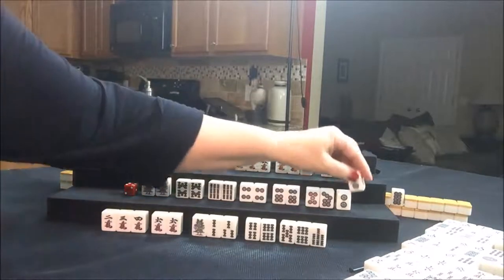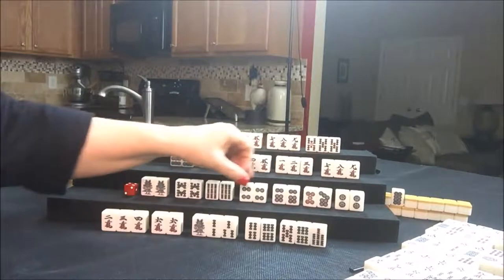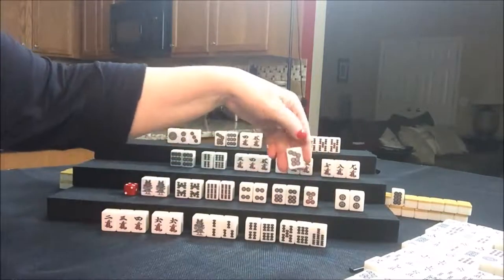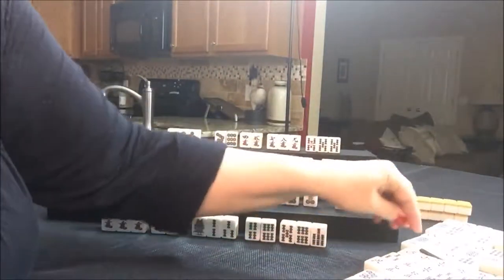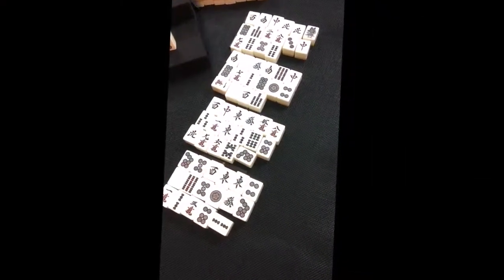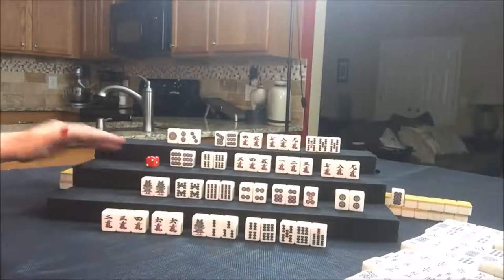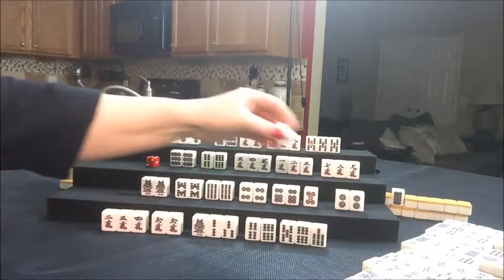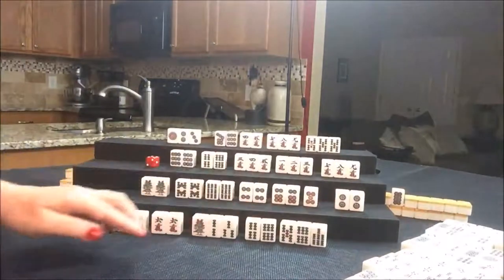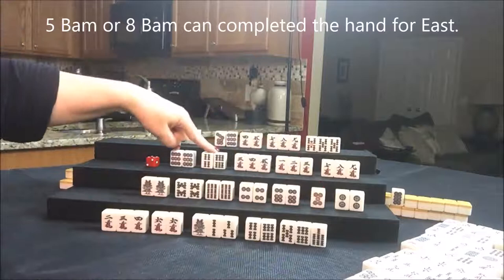Draw for South — two dot. There are four picks left, they can reach too. One, two, three, four, five, and a pair. Let's reach with the seven dot. So we have three players with reach. Draw for West — six crack, that's a discard. We need a five bam here, a five dot here, a five bam here.